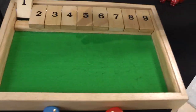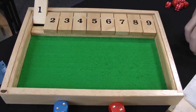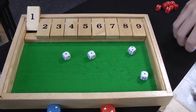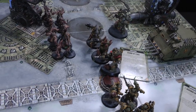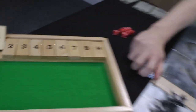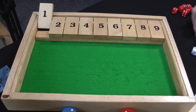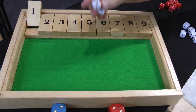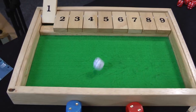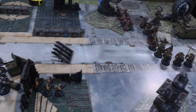In the Shooting Phase, the Plague Marines fire everything at the Inceptors — 4 Blight Launcher shots, all hit, all wound, 4 failed 4+ cover saves: Inceptors destroyed. The Tainted Cohort fire Combi Bolters at the Scouts — 8 shots, 4 hits, 1 wound, 3+ armour save made. The Rhino's Combi Bolter scores 1 wound — failed 3+ save, a Scout dies. The Havoc Launcher rolls 2 shots, 1 hit, doesn't wound. Death Guard are too far away to charge, so turn one ends.